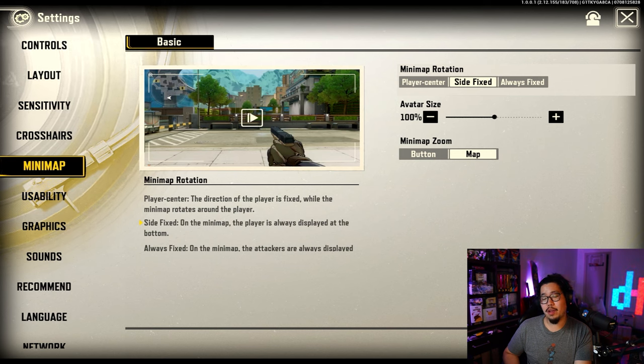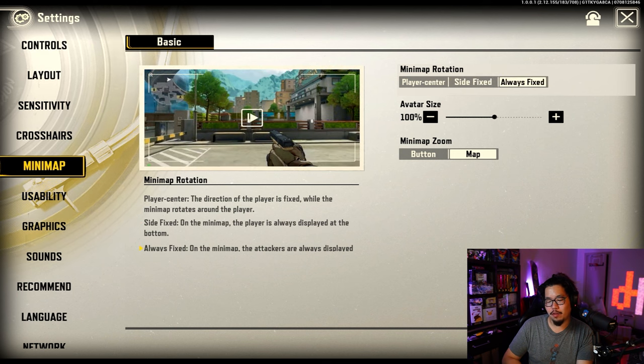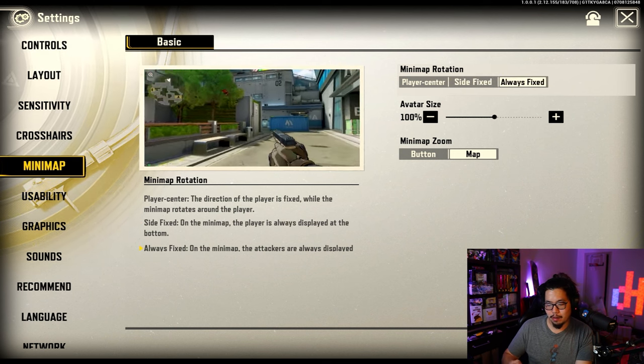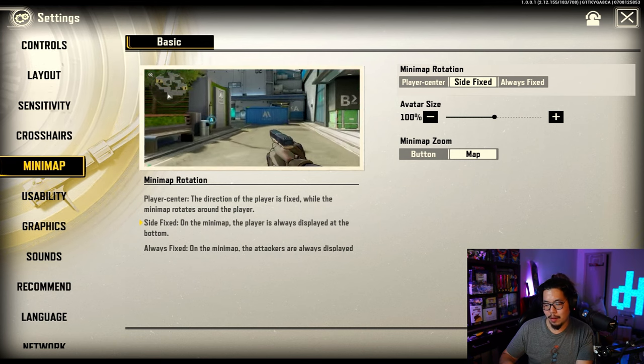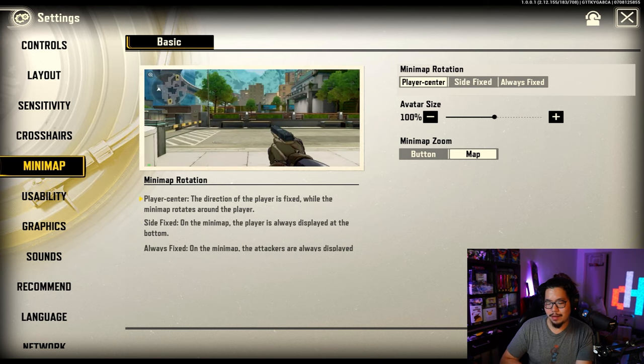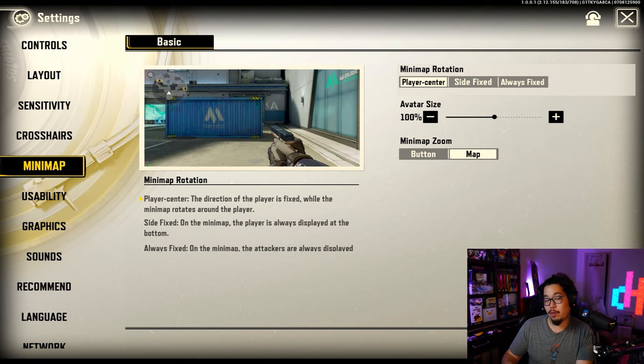Next up is the mini map — it's not super important but it's more of a quality-of-life thing. For mini map rotation, I like having it side fixed, so your character moves but the map does not. If you want the map to move, pick player center. Always fixed keeps you positioned based on your starting side, and I personally like this one — you kind of know which way you're going.